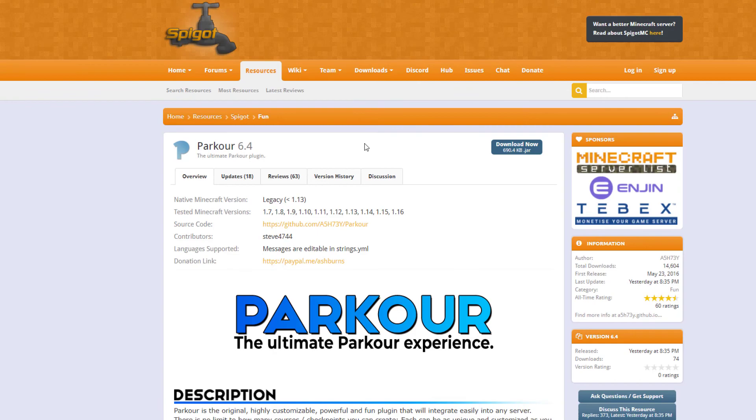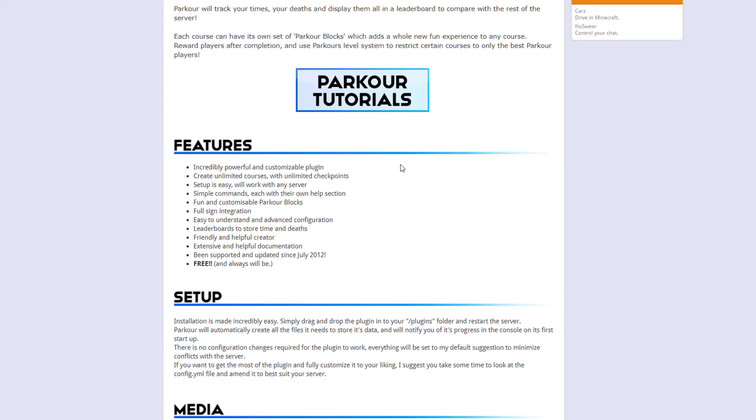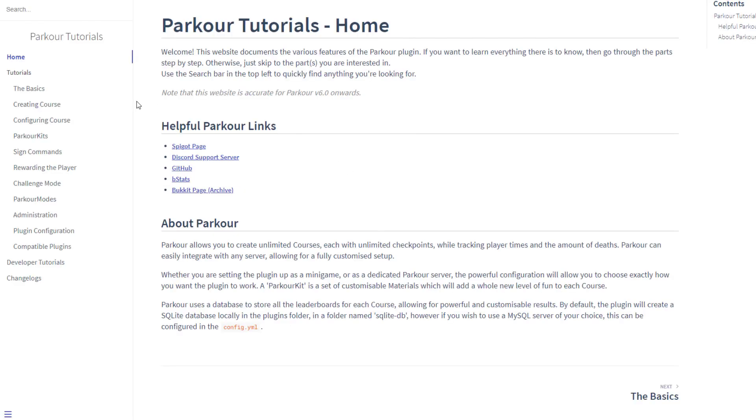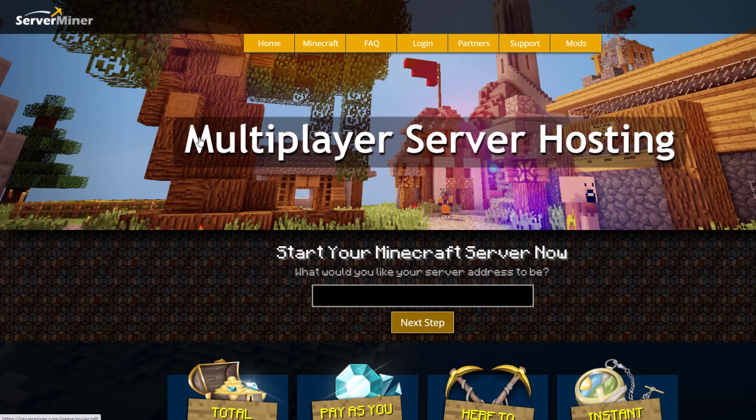Here we are on the Spigot page — you can see it's been updated from 1.7 to 1.16. There's a ton of information on the Spigot page and you can click the parkour tutorials link to go to GitHub for detailed setup information. If you need extra support you can visit their Discord. Check out serverminer.com for the best and cheapest hosting, and that's it — subscribe, like, comment and I'll see you next time.